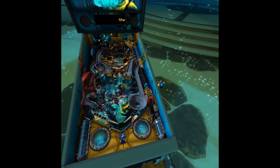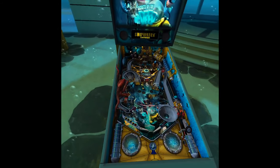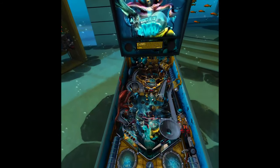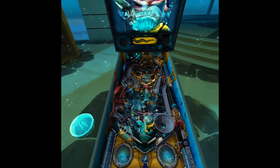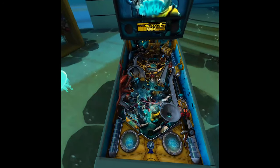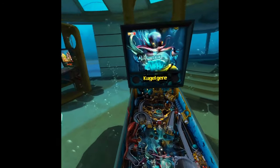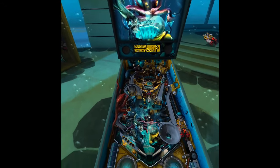We have to push button A, push and hold and then let it go. Then we can use our trigger or the grip buttons. Oh yeah — oh no. I'm not a good pinball player.